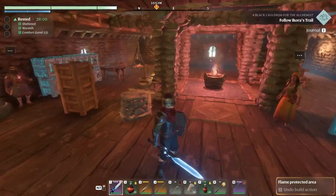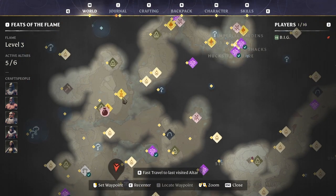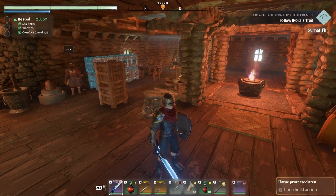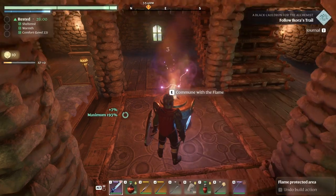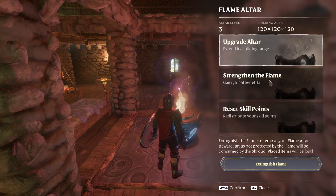I found the magic amber that we were looking for right in here where we mined, just in the shroud, just down here. I dropped down a mine on the edge — didn't even get into the shroud — and got a bunch of amber. I sorted everything, and now we are ready to strengthen our flame. We'll be able to put down seven altars and get to level four passage bonuses.